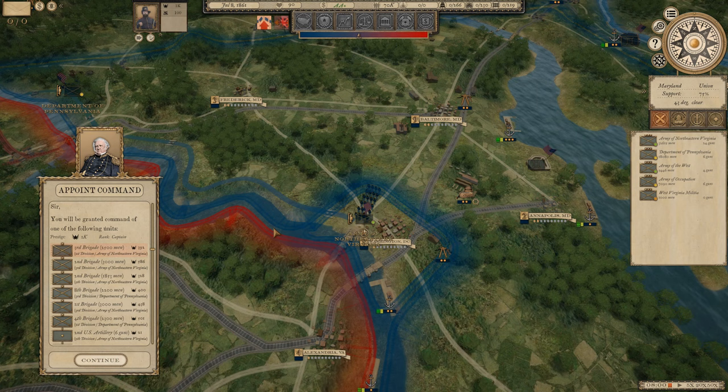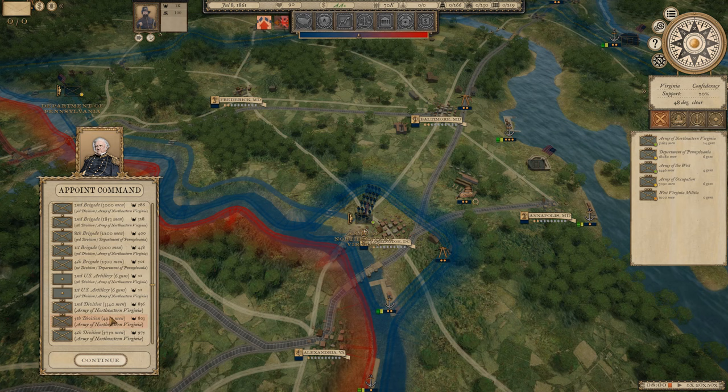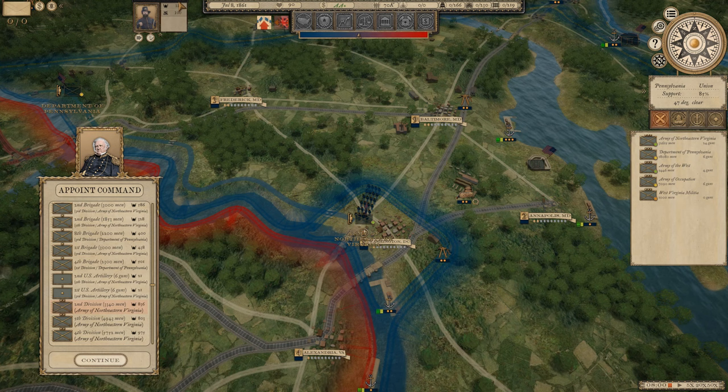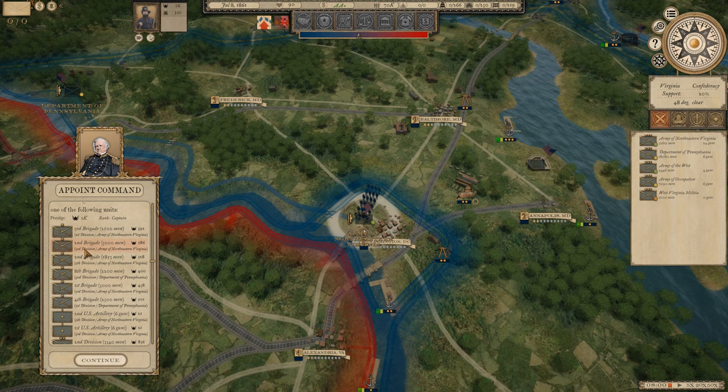Here we are on the campaign map. We are in the Army of Northeastern Virginia and have been appointed the rank of Captain, and we'll be granted command of one of the following units - these are a bunch of brigades. I don't know if I pick one or if it just happens. Can I make myself a divisional commander? I can, and that will cost a whole bunch of prestige. I don't want to start as a brigade commander, but let's start as a brigade.